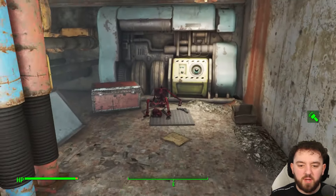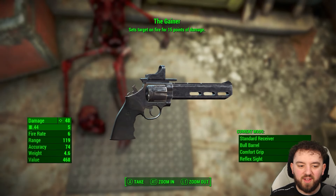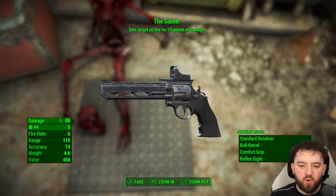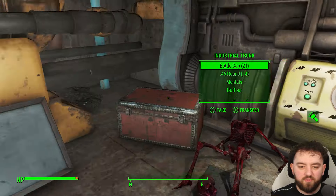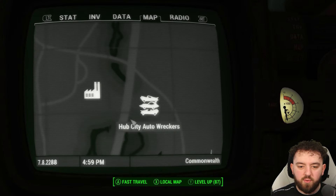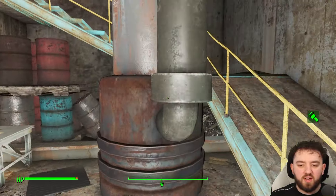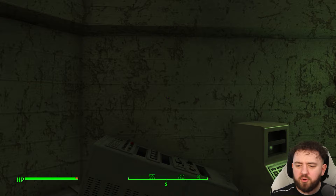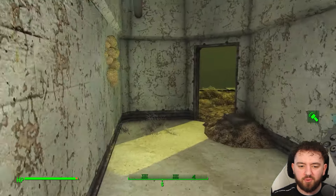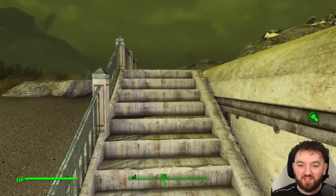Carrying on inside, we can pick up the Gainer — what a bad boy. It takes .44 ammo. There's also an industrial trunk and a fusion core for the taking. If you want a reminder of where it is: near Hub City Auto Wreckers and Lynn Pier Parking. I could have kept at this for ages because it's pretty fun and I do enjoy unmarked locations, as you can possibly tell.